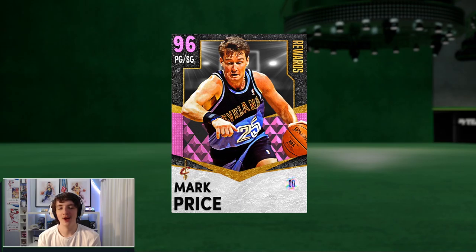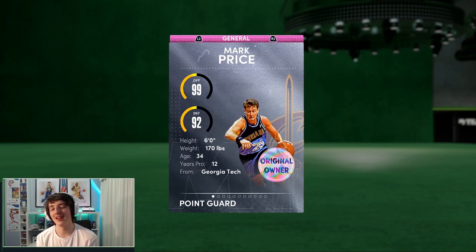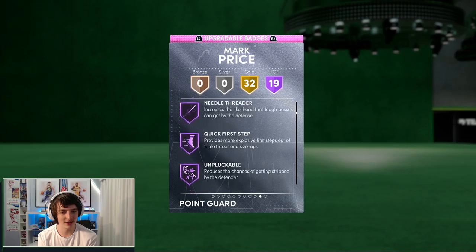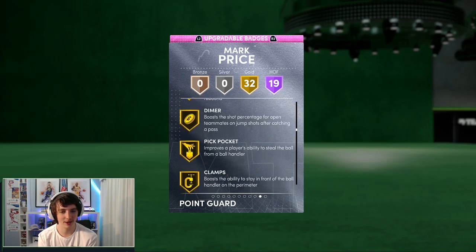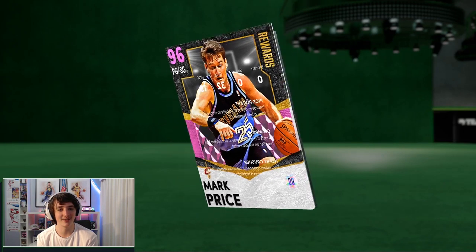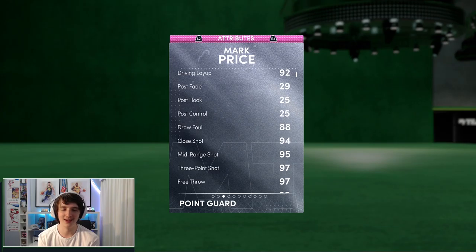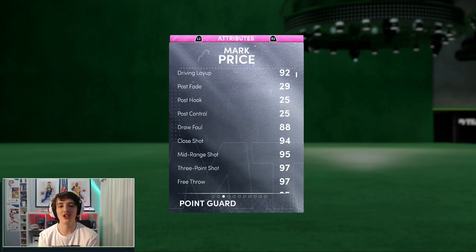After my first game here with Mark Price, I've played around a little bit with him in the freelance and unfortunately I don't think he's worth the grind. I personally think that this card is terrible. You may like him in some sense — he's six foot, he can't really play defense. He does have gold clamps, but not hall of fame clamps, and he's only six foot tall. As you guys could see in that video, until you actually use him, you can't really get a good feel of him, but I don't like his jump shot at all. It is too slow this year to be a point guard. He does have blinders, but in order to be able to shoot this year you need to have a fast jump shot, especially off the dribble. The jump shot feels slow, it feels clanky — it doesn't feel right for me.